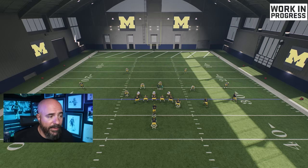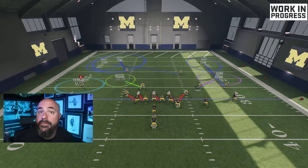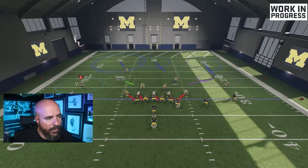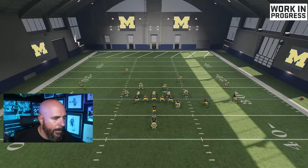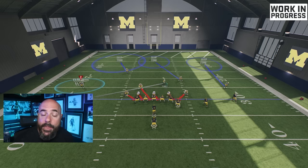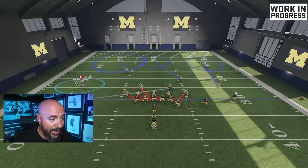You can have him in a spy or a deep blue. Sometimes I'll have no coverage on the left and put him in a purple zone so once I switch off him he keeps guarding that side of the field. Also, if they're running a corner route to the right with a backside drag, I'll man my linebacker up on that drag — so when I switch stick onto the right corner, my linebacker takes away the drag on the left. I've been switch sticking on probably 80–90% of plays on defense.